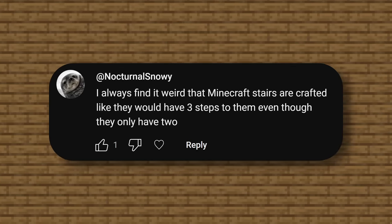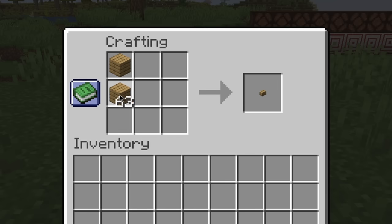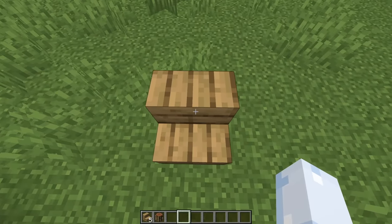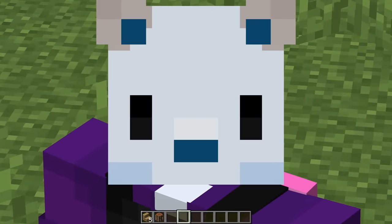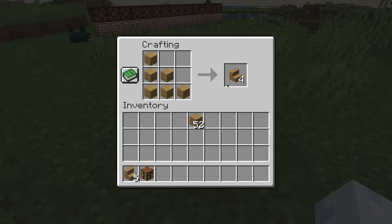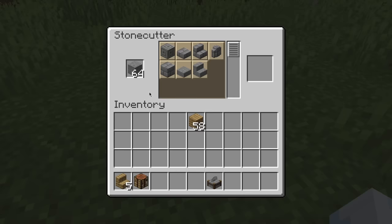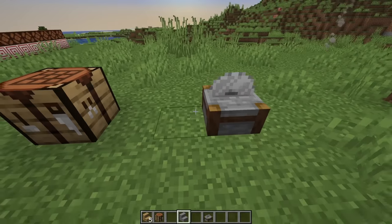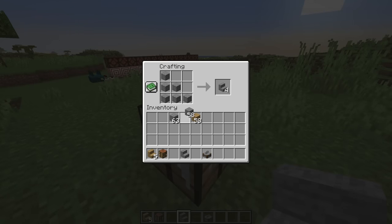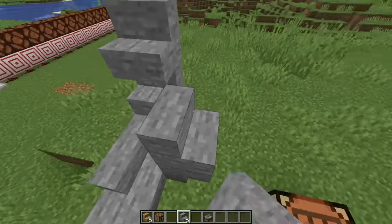I always find it weird that Minecraft stairs are crafted like they would have three steps to them, even though they only have two. One, two — that's not three. The only thing that makes this a little better is the stone cutter, where you can take one block and turn it into one stair. But in the crafting menu, that recipe is not normal. Stairs are dumb. Stairs don't make any sense.